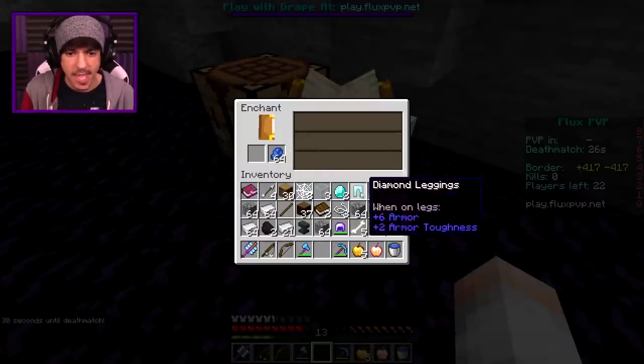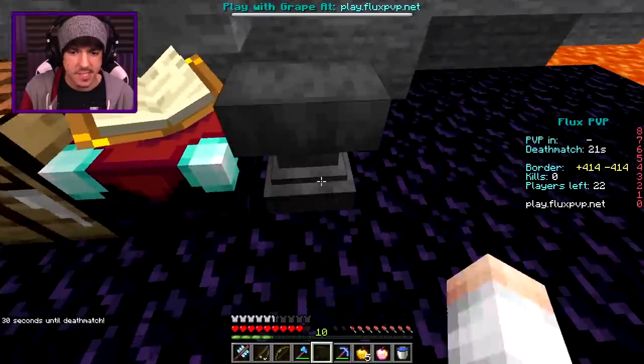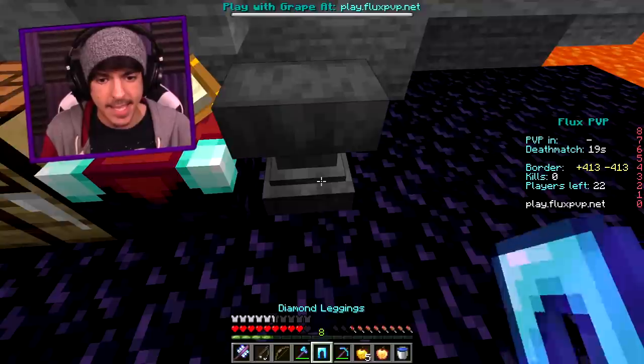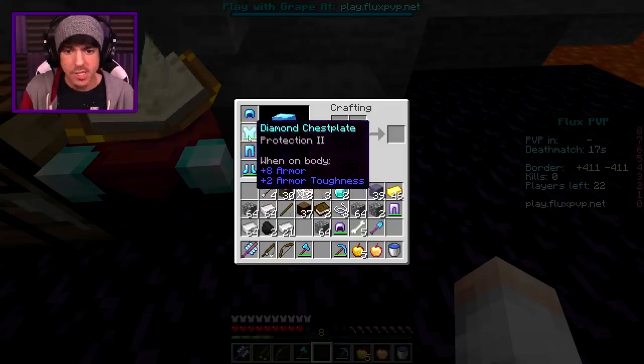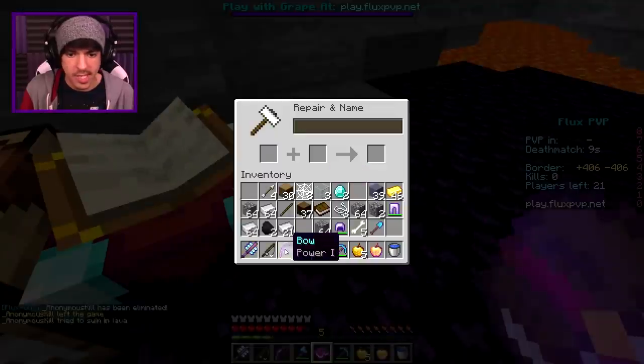Can we get any enchants on this? Maybe prot one and prot one. We can get prot two on one of these things. Let's go ahead and go for the leggings — we'll throw on full prot two, except the helmet gets power one, and then we'll get a power two bow just like this.